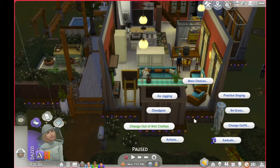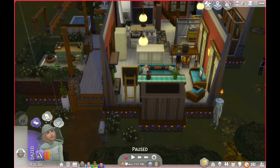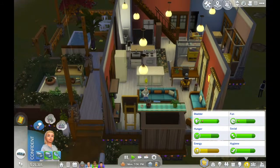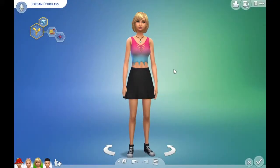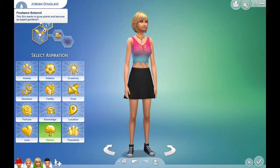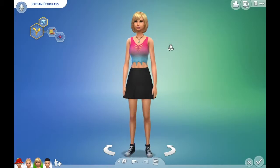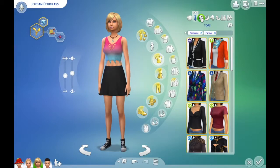Welcome back to another episode of Let's Play The Sims 4 Seasons. I'm going to enter Create-A-Sim mode and introduce you to each of these characters so you can get a feel for what they're like — I just realized I hadn't done that yet. We'll start with young Jordan Douglas, whose lifetime aspiration is Freelance Botanist. She wants to grow plants and become an expert gardener. She's a Foodie and a Genius — a very quirky and interesting Sim.